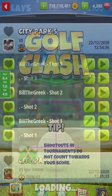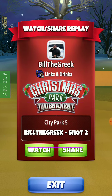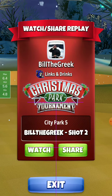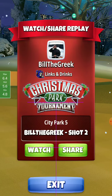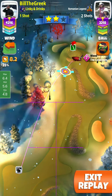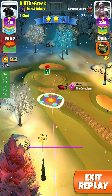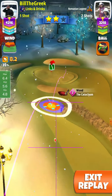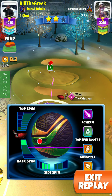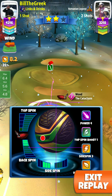For the second shot, I have the Cataclysm level 7 — you can use your Guardian or any club with power. You'll definitely need three left spin here. For the other adjustments, back or top spin is up to you, but here you need back spin: set about three back spin.